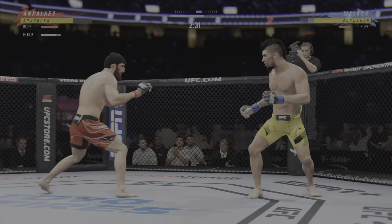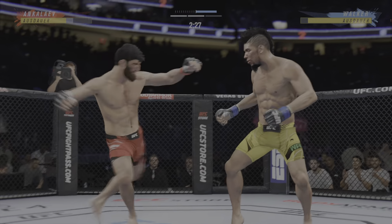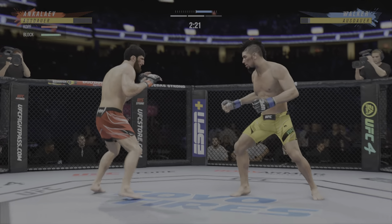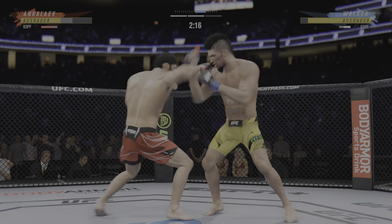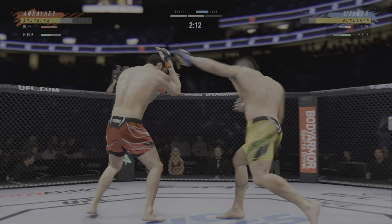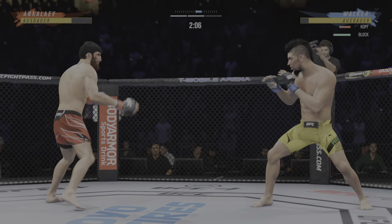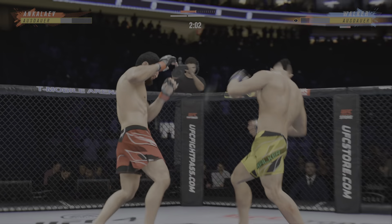Setting up the left hook, but out of range. Look at him whip his hip into that kick. Johnny Walker with another early land. This is a guy who fights like he is double-parked outside — one of the bigger power threats in this light heavyweight division.